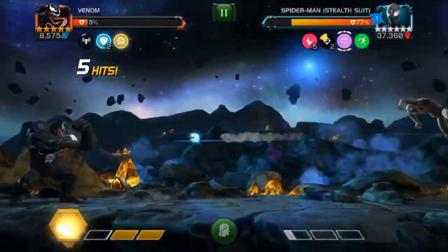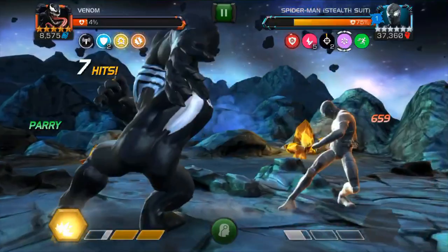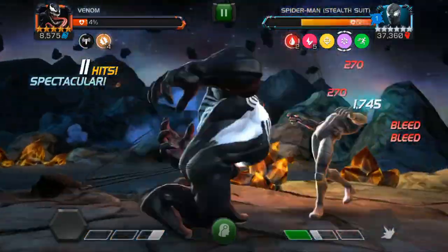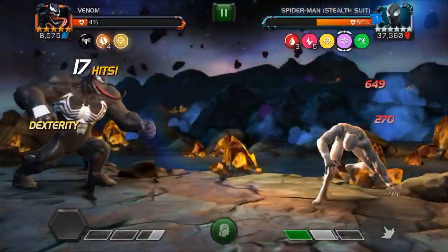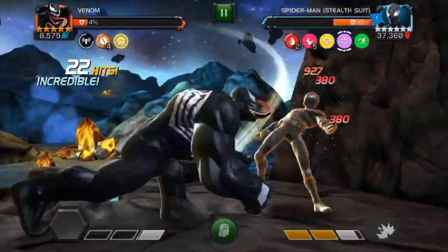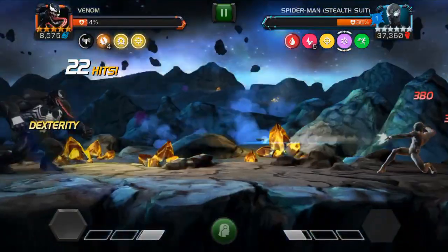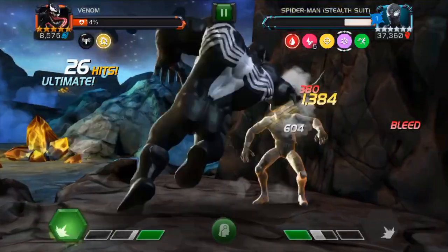What you need to learn when you start fighting this guy is how to evade his specials. What you just saw there was a special two — he kicks you once and then he shoots two webs. That one I found pretty easy to evade. I think we're going to show you another round of that here. So we're going to back up: kicks, web, web. That one's actually slow enough to where you can just use your eyes and dodge it.